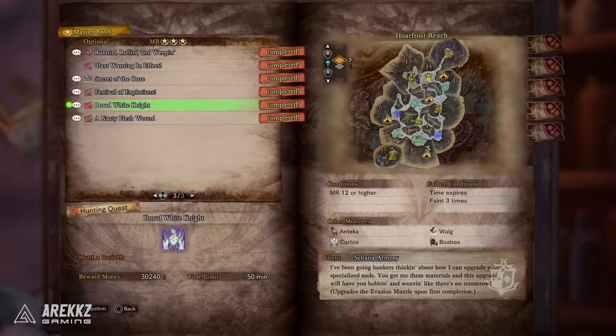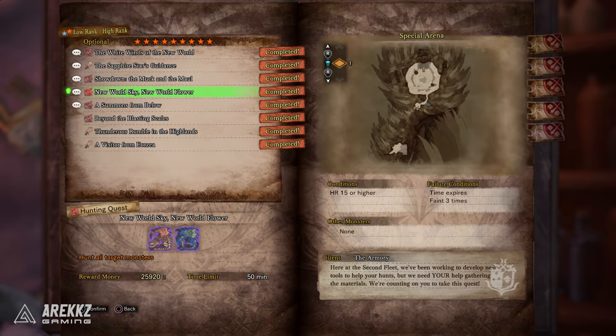The quest 'A Proud White Knight,' another Master Rank 3 quest, gives you the upgrade to the Evasion Mantle. If you haven't done that, you need to go back and do the 9-star high rank quest 'A New World Sky, A New World Flower,' which you unlock by hunting five unique Threat Level 2 tempered monsters — basically the mid-tier ones like Anjanath and Rathalos.